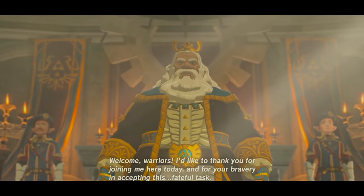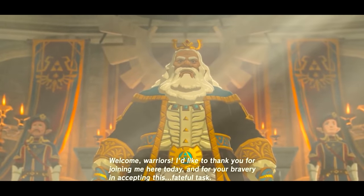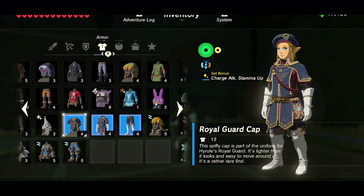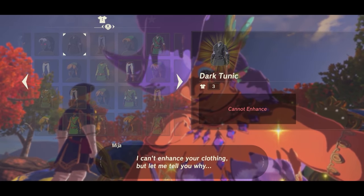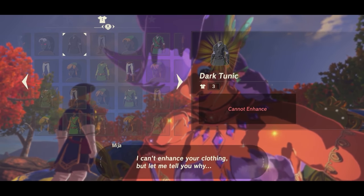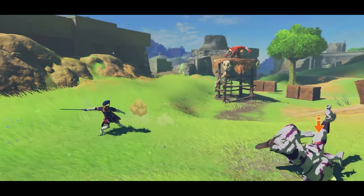One of my favorite outfits from Breath of the Wild has to be the Royal Guards of Hyrule Castle. This armor was introduced in the second DLC pack, the Champion's Ballad, with all three pieces of the set being found within the castle. Unfortunately, like other DLC outfits, it can't be upgraded at the Fairy Fountains, so while it's my favorite, I don't wear it too often unless having a high defense isn't my priority.